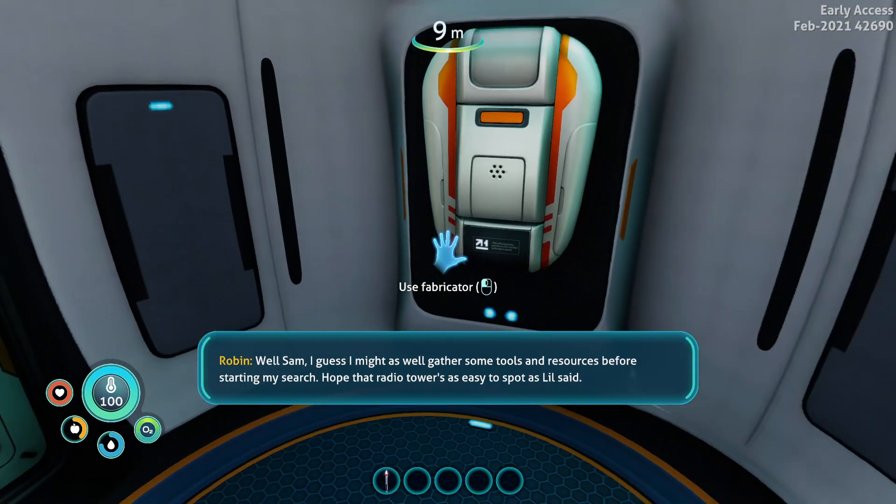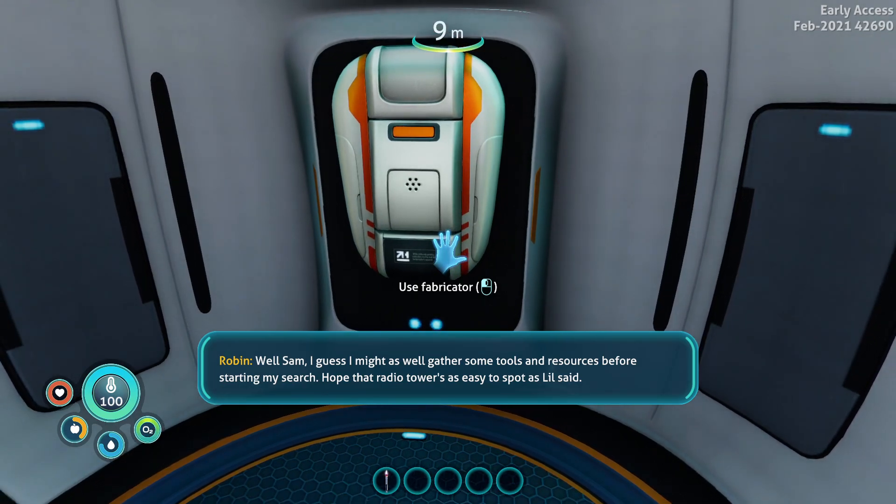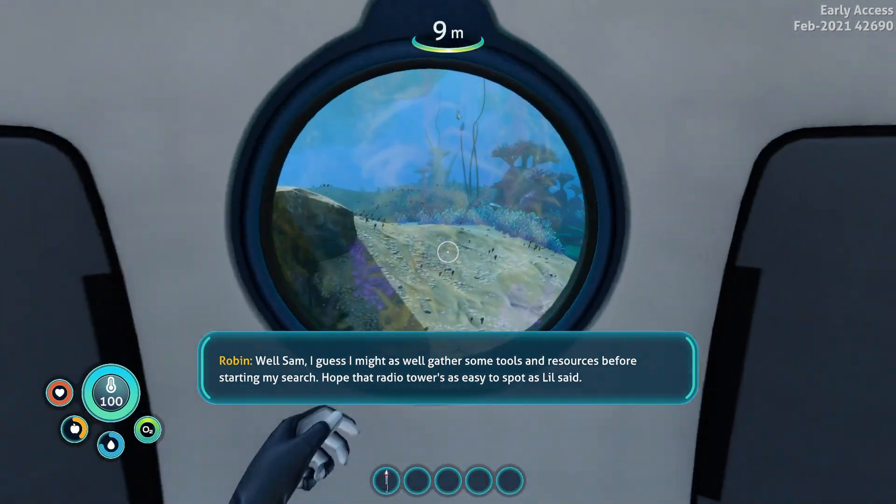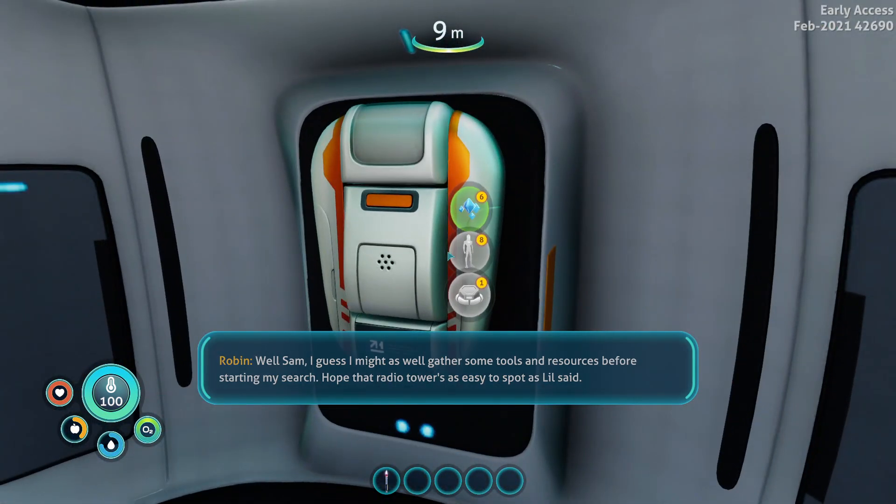Character dialogue: 'I guess I might as well gather some tools and resources before starting my search. Hope that radio tower is as easy to spot as Lill said.' Radio towers — I'm guessing we need to find that radio tower.